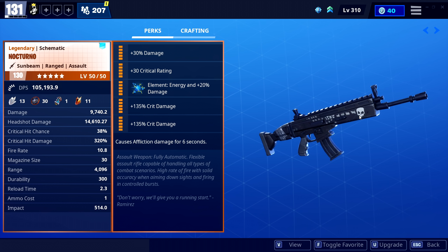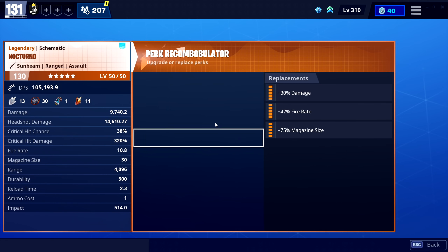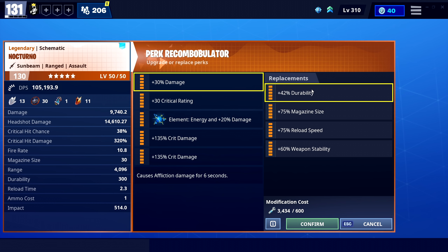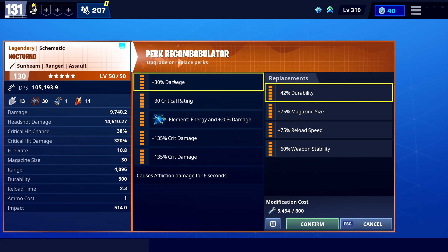I use it over the mythic weapon. The mythic weapon is awesome but it's a bit overkill in my opinion - this weapon comes right after it. There are a lot of rifles in the game, I'm not saying this is the best rifle, but it is top tier right now. First thing that changed: before it only had magazine size, reload speed, weapon stability or durability. They added damage to it along with a lot of other weapons.